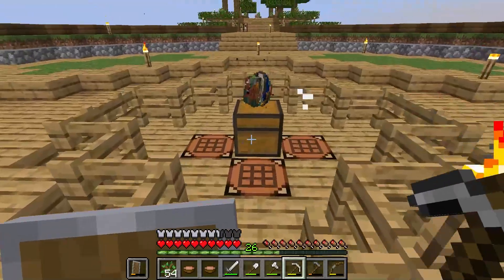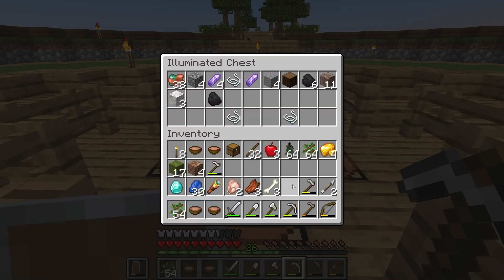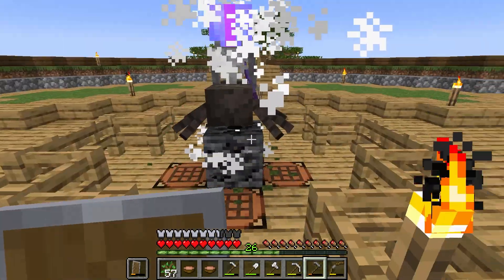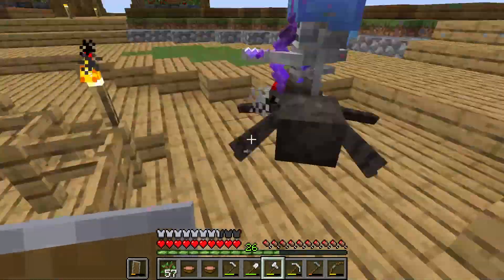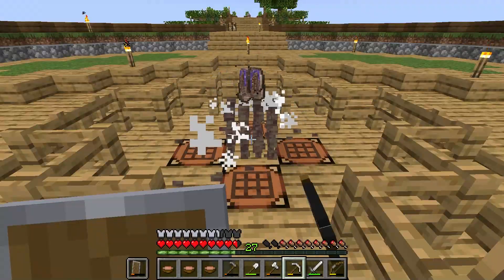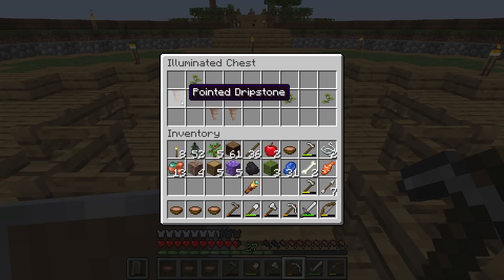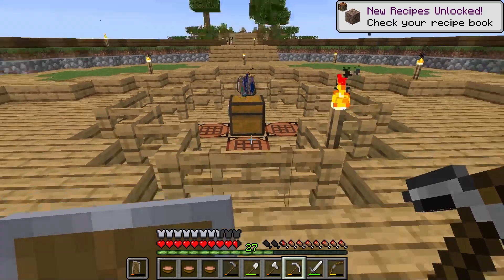And a chest — another bad one. But it was a fast one, so let's dig some more. I don't like you at all. Great, another one — just die please. That's better. Thank you, infinite block, for sending me this.